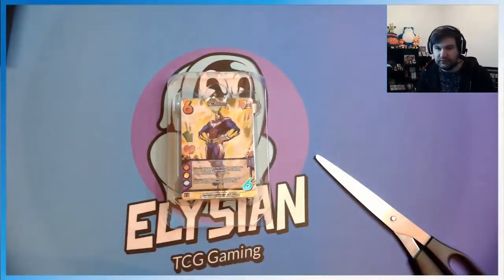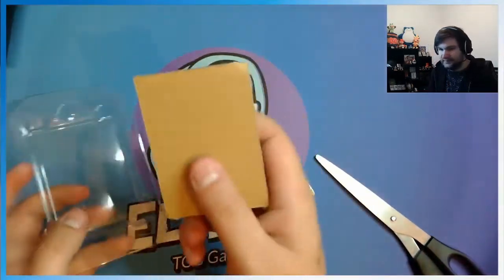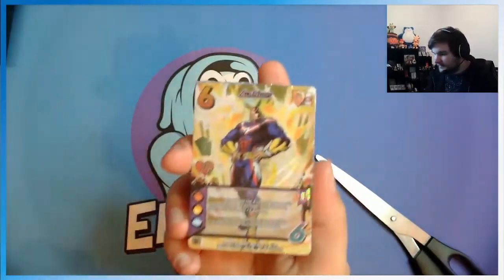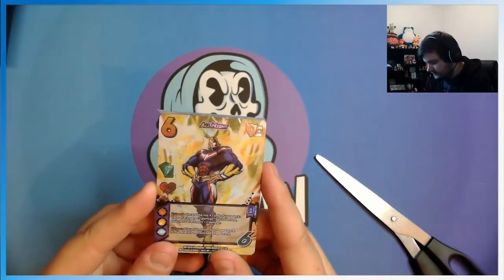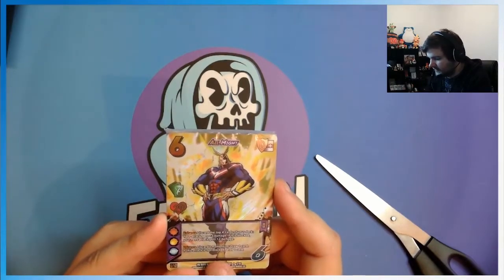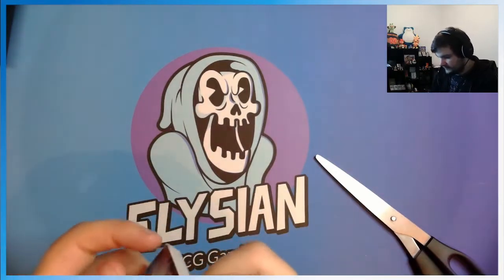There we go. We get two of each of these cards. This version of All Might — technically the second printing of All Might. Discard the top four cards of your deck, your attack gets plus two damage. If this is blocked, your next attack gets plus two damage. Or discard one momentum, draw a card. If this attack is not blocked, draw a card. So, it's just a case of drawing a load of cards.